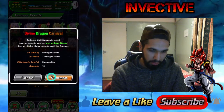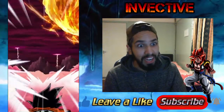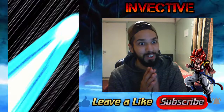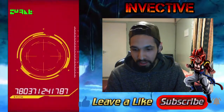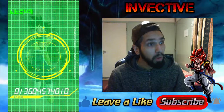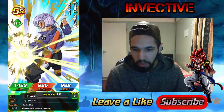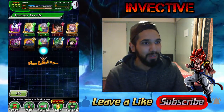Third summon: Krillin and 18, and Majin Vegeta as well. Krillin and 18 — could that mean a brand new featured unit? Super Saiyan God — come on, give me this Gohan, I really want this Gohan. Krillin and 18 again, and then Bardock — I don't have many copies of this guy, I'll take it. That'll help out in the hidden potential. Two more chances left — one last chance — and there's Majin Vegeta.